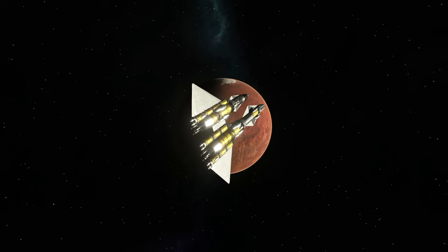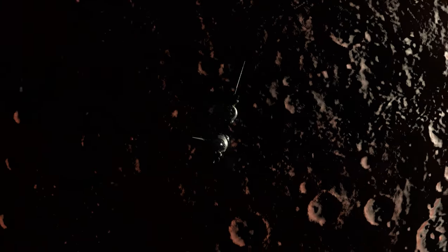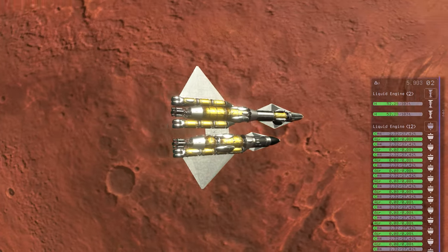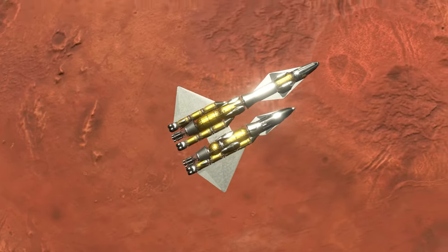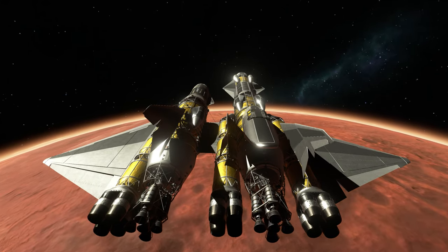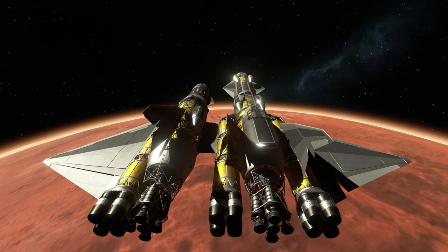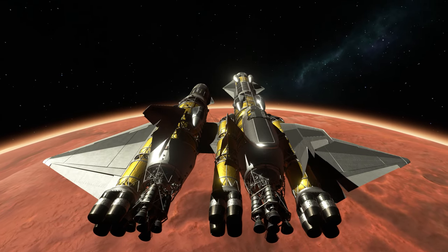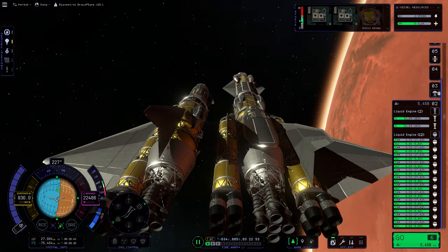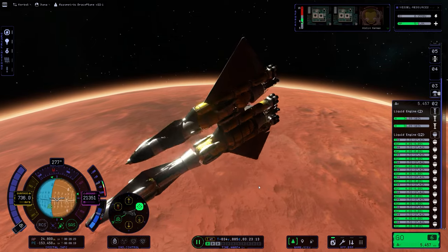Once I approached Doona's atmosphere, I was very concerned. Our trip to Doona had burnt a lot more fuel, and so I was certain the ship's stability was going to be much worse, especially once I entered the atmosphere. At first it appeared I would have a stable approach and it looked relatively steady — until I hit the thicker part of Doona's atmosphere, at which point SAS and RCS controls became absolutely useless and I spun out of control.